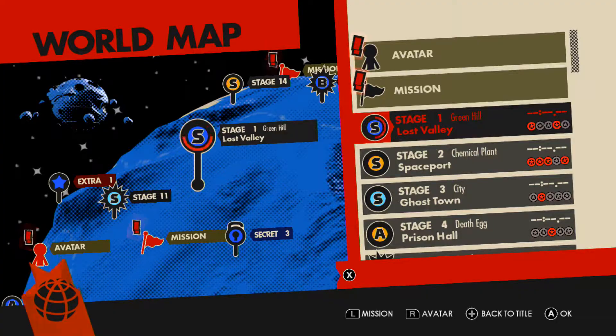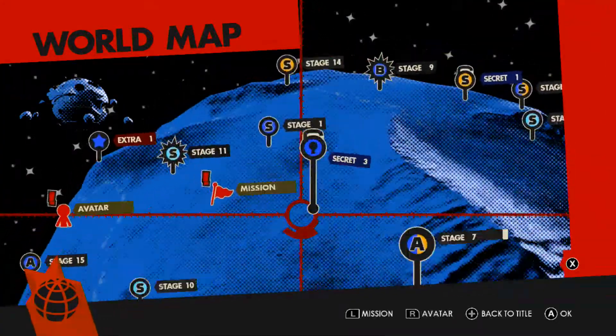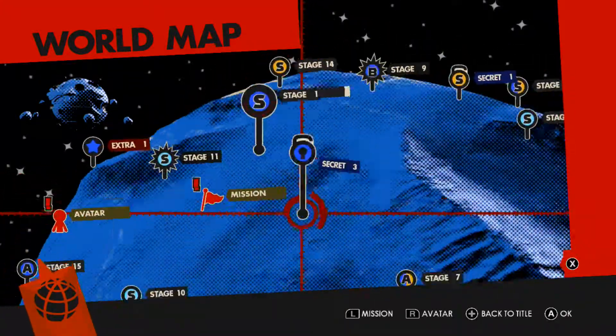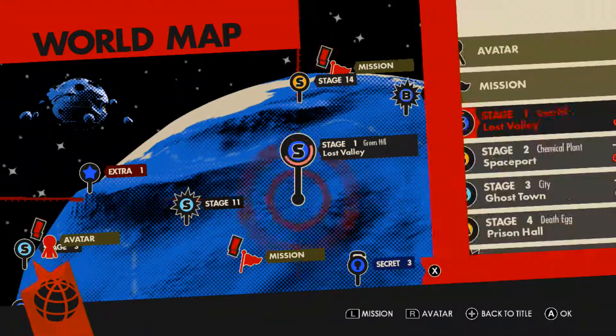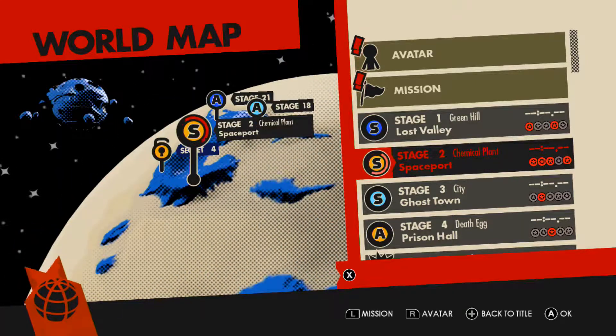So here's your stage select screen. It's interesting because you've got two different ways to navigate — you can hover over the level and hit the A button, or you can hit the X button on the Switch console version and go to the list.